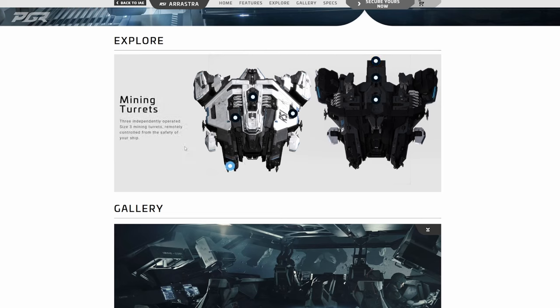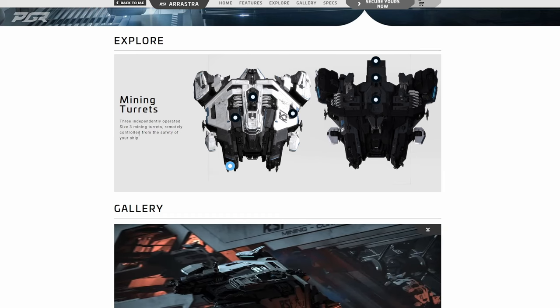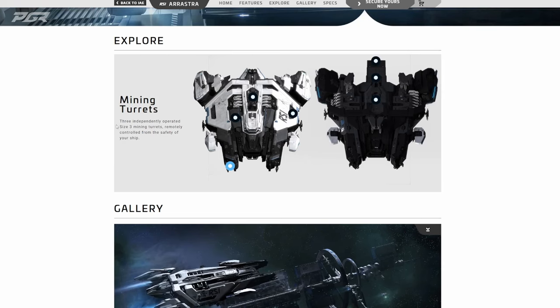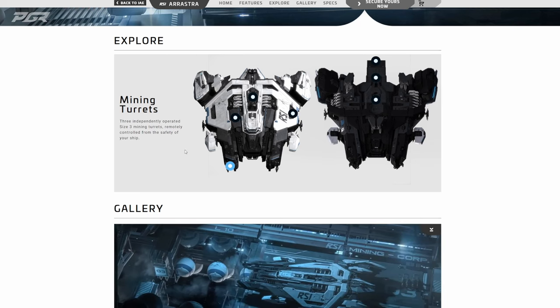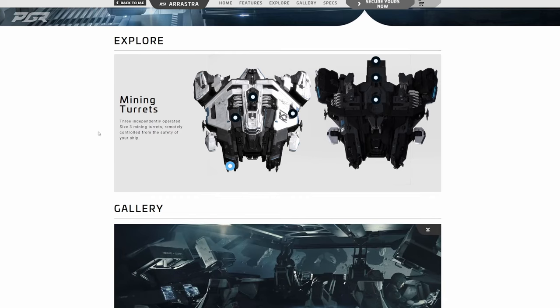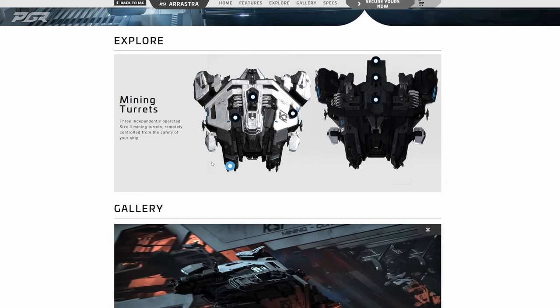Looking at the mining turrets spec: three independently operated size-three mining turrets, remotely controlled from the safety of your ship. This is what sets this apart from the Argo Mole — it depends on the flavor of mining you like. Some people like being out there physically, but with the Arrastra you don't need to be out in the danger of the terrain or dealing with the environment; you can sit safely inside the ship while you operate the turret.